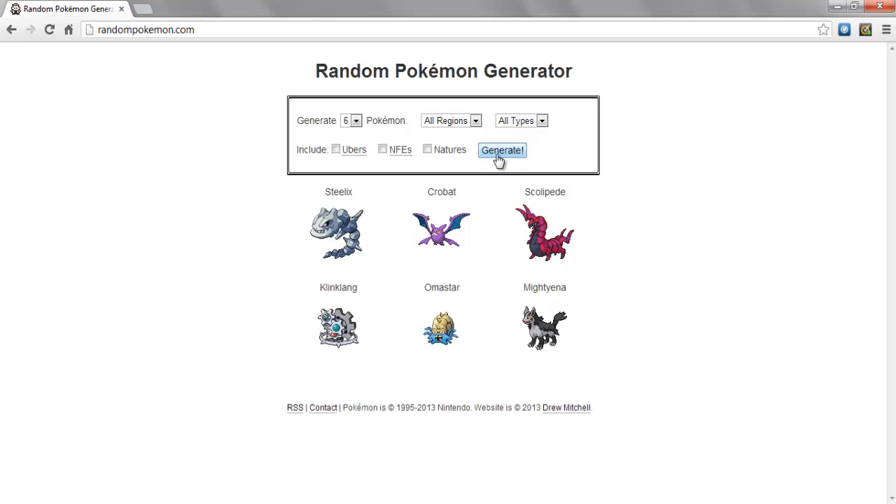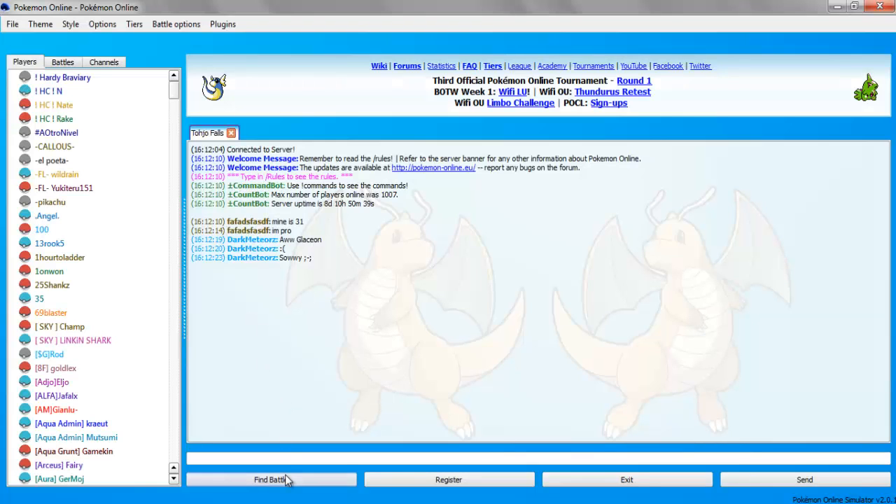Alright, so we get Steelix — probably just use them to set up rocks. Crobat, maybe Choice Band, U-turn, Brave Bird, something like that. Scolipede — we can get Toxic Spikes. Klinklang — maybe a Substitute, Shift Gear or something like that. Empoleon — Shell Smash. And Mienshao — not sure, I haven't used them ever before. Okay, so I'm gonna go off and make the team. Got a team ready.